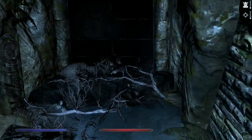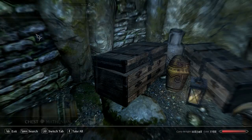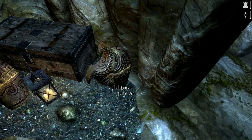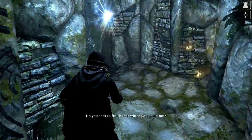That just leads to nothing at all. Over here is a couple of chests — quite a few chests with gold and lockpicks, which is good. Gold and more lockpicks. There's a Scroll of Conjure Redak — calls Redak Stungenthums back to Nairn for 1806. Who is that? Comment below if you know. He wields alteration magic and deals bonus damage to telekinetically suspended opponents.